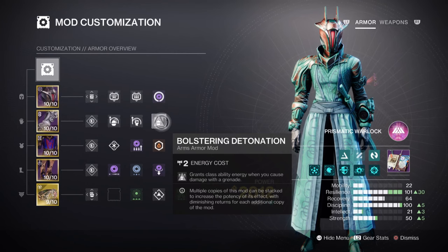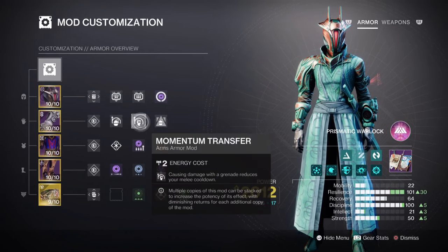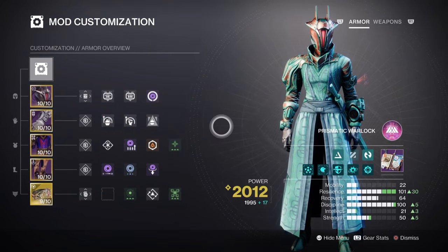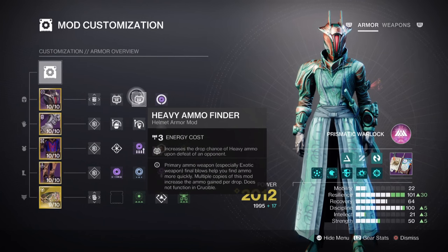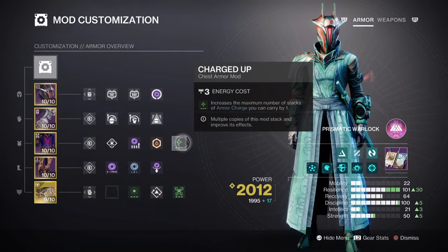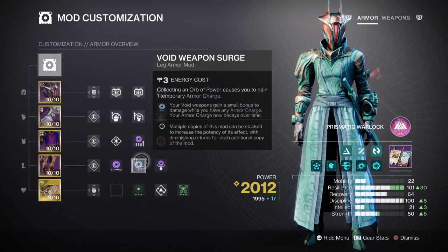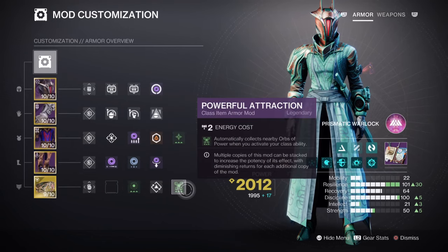Bolstering Detonation x1 for a 12% class ability buff. Impact Induction x1 for a 12% grenade buff. Momentum Transfer x1 for a 12% melee buff. And Distribution for a 4% all-ability buff. For additional mods: Void Scavenger for creating power via Void weapons, especially the Heavy; Reserves and Scavenger mods for the Void weapons we are using; Charged Up x1 for increasing maximum armor charge stacks by +1; Void Holster x1 for automatically reloading Void weapons after stowing them; Void Weapon Surge x1 for a 10% Void weapon buff; Time Dilation for reducing the decay rate of armor charge; and Powerful Attraction for automatically collecting orbs of power when using your class ability.